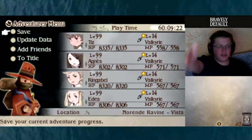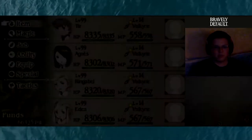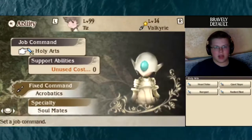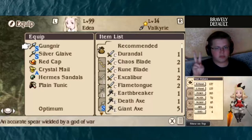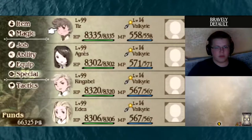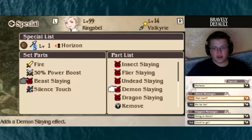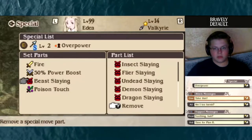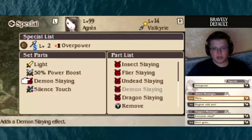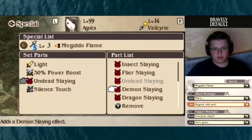Here are my final stats if anyone cares: level 99 across the board, Valkyrie mastery 14 across the board. For abilities we've got Holy Arts, Ninjutsu, Spiritism, and Bushido. For equipment, mostly crystal stuff with either strength or speed accessories, red cap and spears on everyone. We want to put demon on everything here because the final boss is — surprise — a demon.